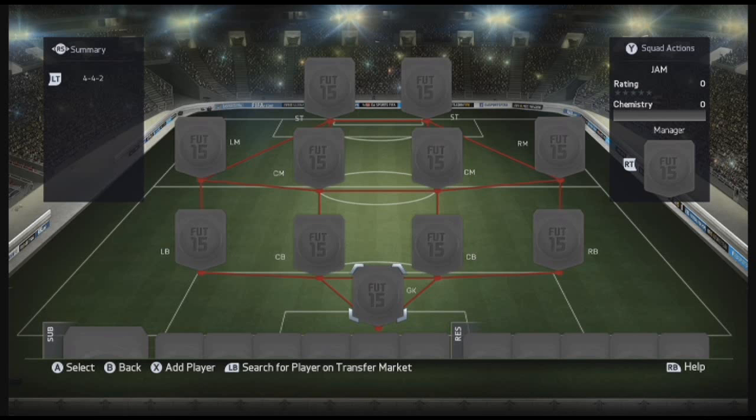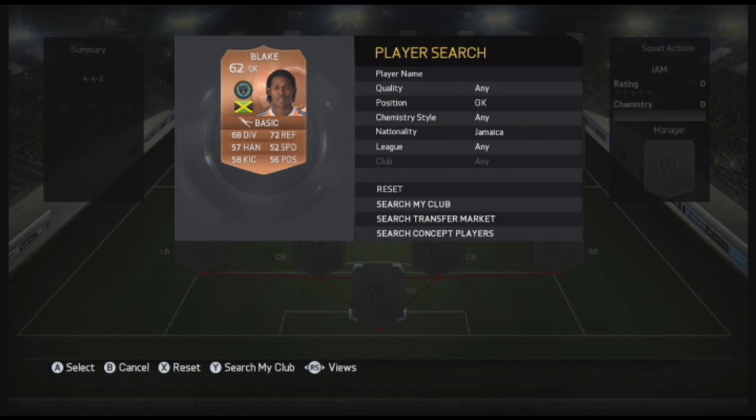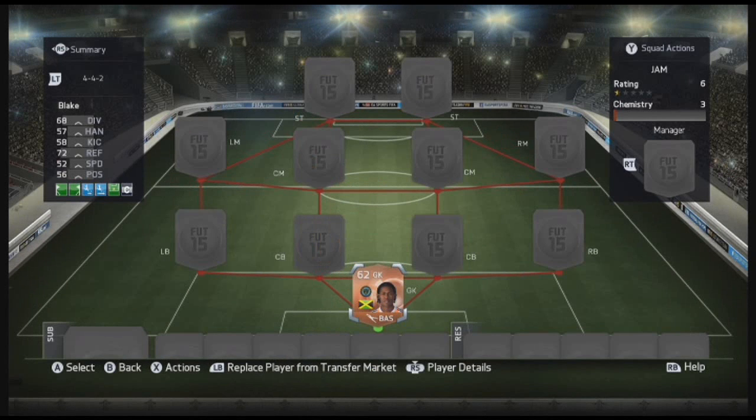So this time we're moving into the first J, being Jamaica, so let's jump in. In goals is Blake, 62 overall, 68 diving, 72 reflexes, 58 kicking, 56 speed, 57 handling. He costs 150 coins, plays for Philadelphia Union. He's what you'd expect for a cheap bronze goalkeeper, but he's really quick with his reflexes, so that makes a big difference.